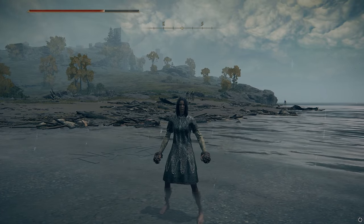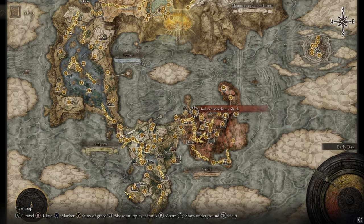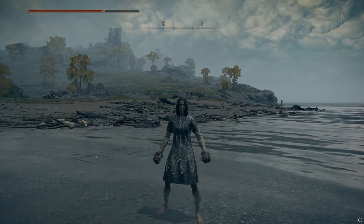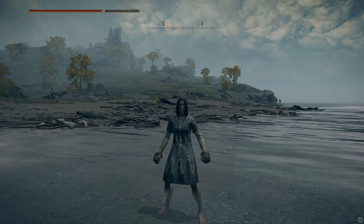So that's the Spiked Caestus and what it's like to use it. If you like fist weapons for some reason and want a fist weapon, you can get this even early game — just literally run over and grab it for 4,000 runes right out of the gate. That's where to get the Spiked Caestus and how it works in Elden Ring.